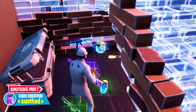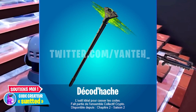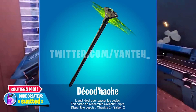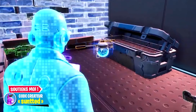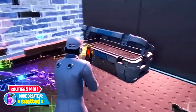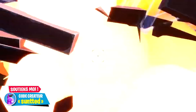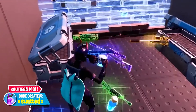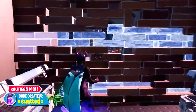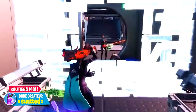Si je vous dis qu'une pioche vous permet d'accélérer sur Fortnite et vous rend plus rapide en game, c'est bien réel. Epic Games avait ajouté une pioche qui vous permet d'être plus rapide. Clairement, c'est un réel avantage. Malheureusement, Epic Games s'est rendu compte de la supercherie et n'a pas mis longtemps à désactiver cette pioche. Certains joueurs en avaient profité pour rusher la zone. Si vous étiez au bout de la carte et que la zone safe était super loin, cette pioche était idéale. Epic Games a désactivé la pioche et a même déjà corrigé le bug.